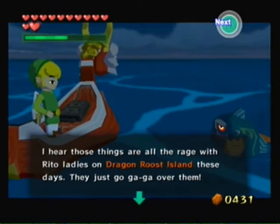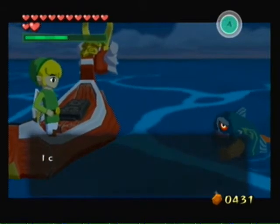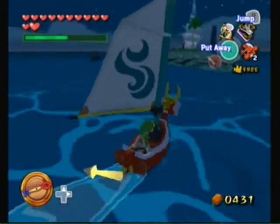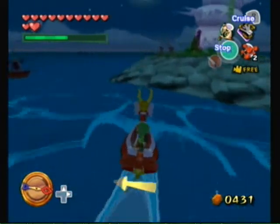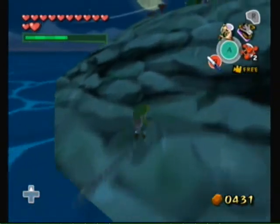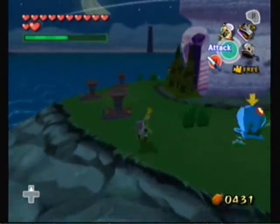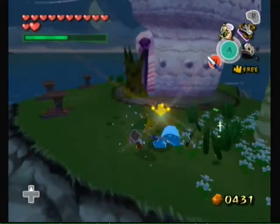Yeah, we have plenty of golden feathers, thank you. Let's just go on the fairy island and see what we can find. Daylight's here, and here we would need our — my favorite one — the hammer. We need my favorite item, the hammer.